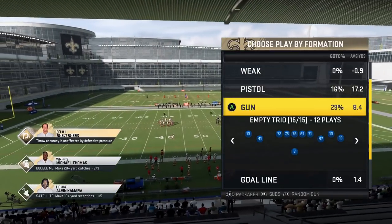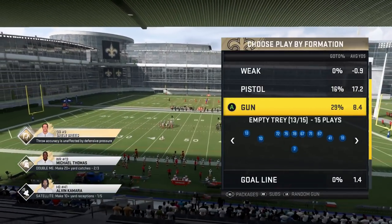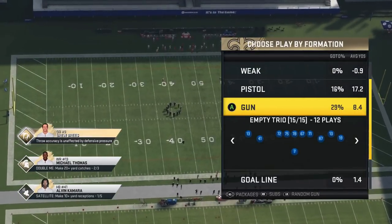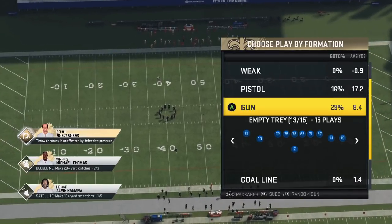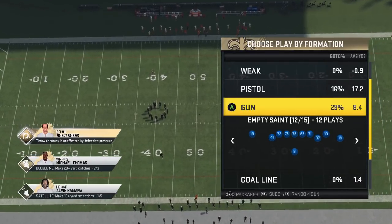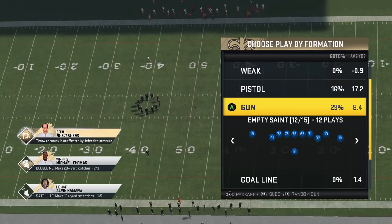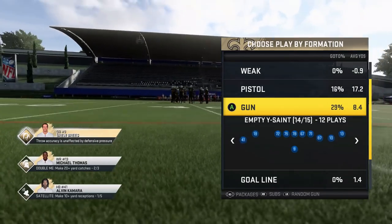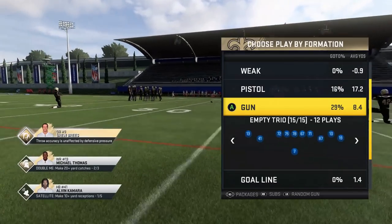They didn't give me the specific formation. There are four different empty backfield formations in this particular playbook, and I could really do a video out of any one of them. I'm kind of leaning towards doing more, so if you guys want to see more videos out of empty backfield formations like this, let me know in the comments section, hit the like button, and pick which formation.